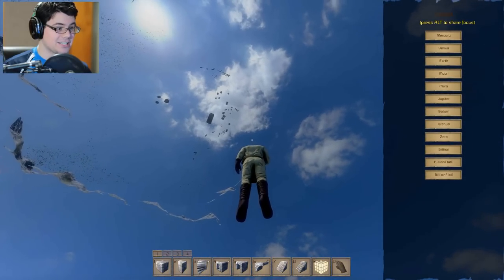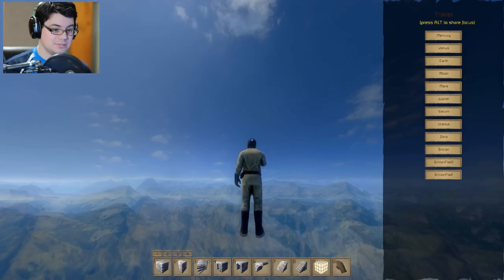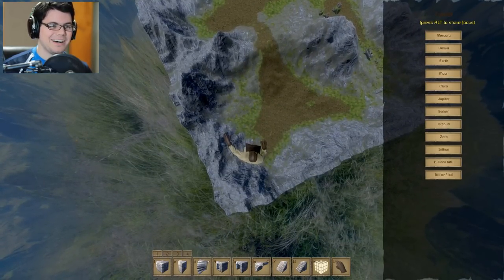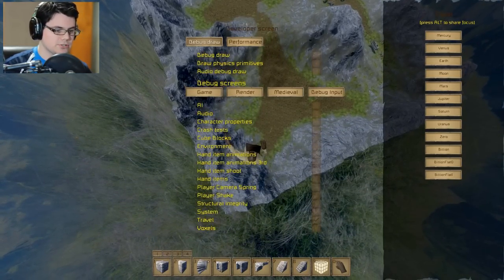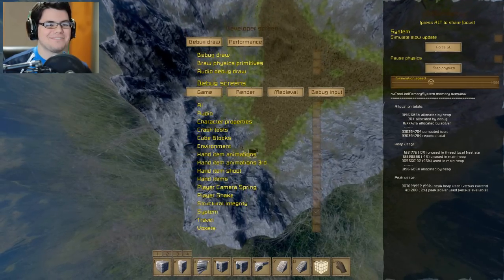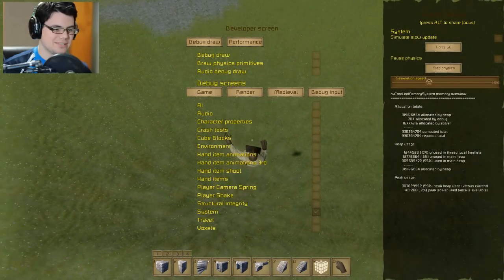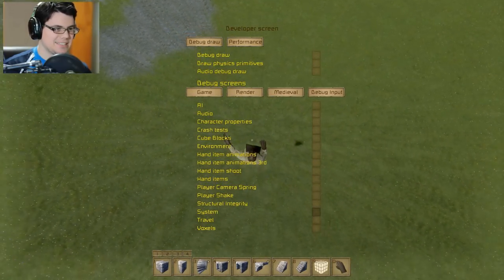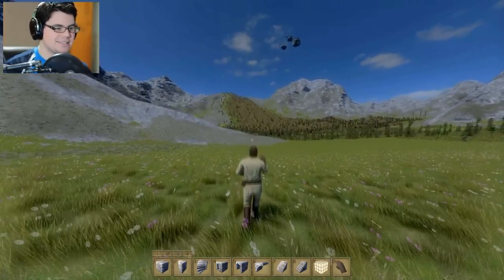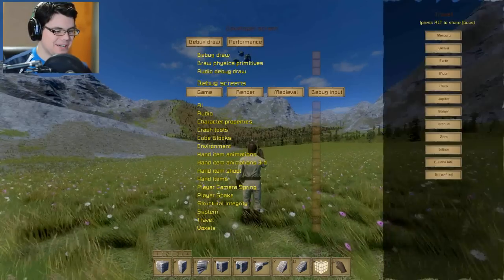Alright, now where actually am I? Now I need to turn my simulation on so I can actually get down to the ground fast enough. This is just something fun to play with. Of course, now I've destroyed all my trees, but whatever. It's a thing. It'll be part of my history. And who needs trees, anyhow?